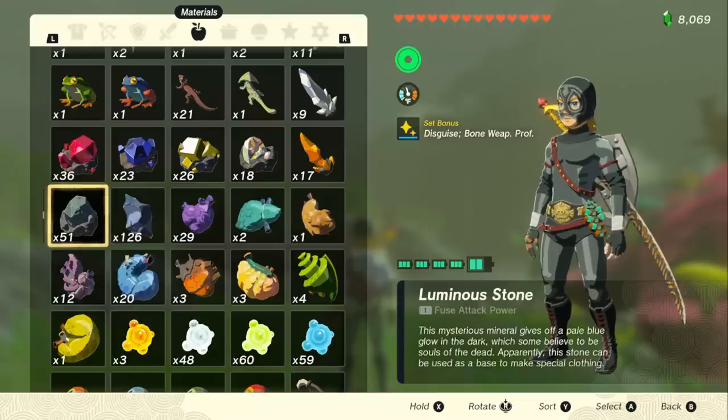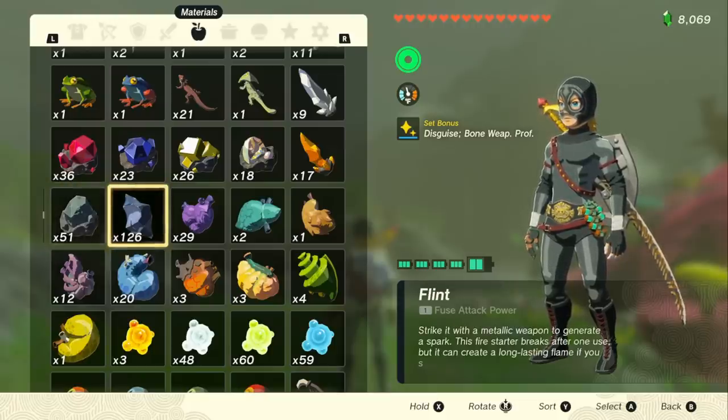Now you need to go into your inventory and find an item that you have one of. I already have one of these Puff Shrooms, so that's going to work. Then we can go down our inventory and find our Luminous Stones. If your inventory is like mine, your Luminous Stones should be just next to Flint. And quite frankly, I don't need 126 Flint.